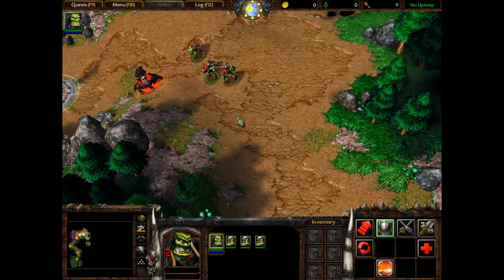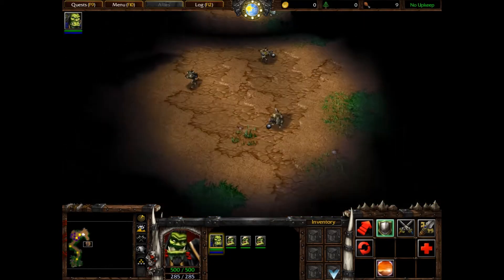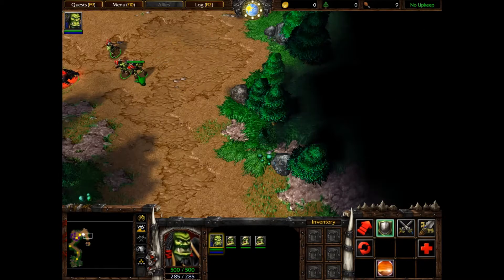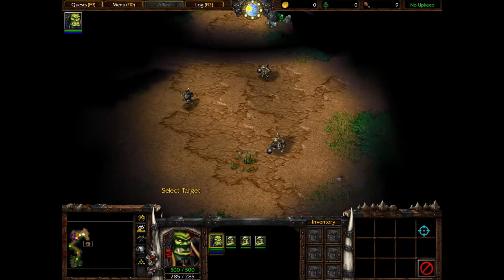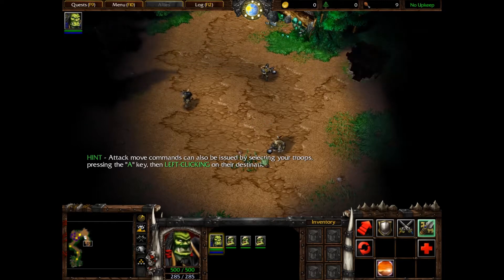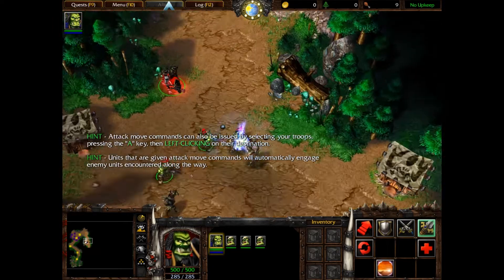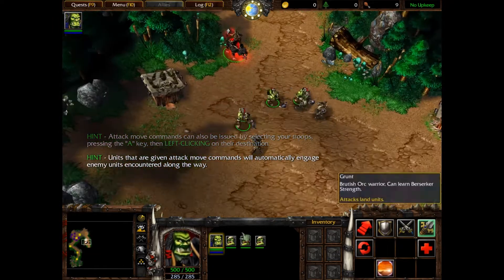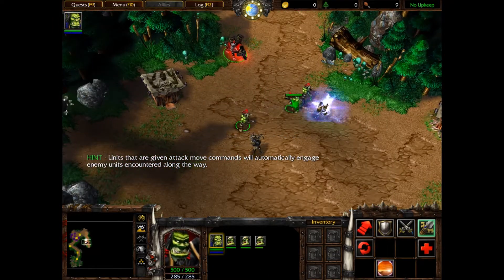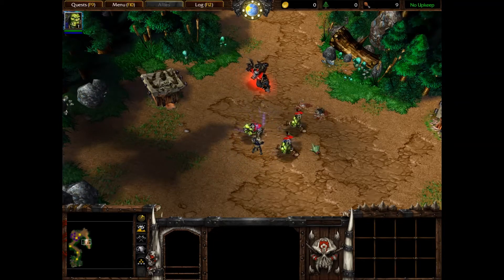This was only a scout, but the gnoll's camp lies just ahead. Order your troops to perform an aggressive attack move into the enemy encampment. To do this, select all of your troops, click the attack button, and then left click on the ground in the middle of the gnoll camp. Go! Die, gnoll! Kill him! One down. The guys are actually pretty strong - they're tanky as hell. Attack him, die, kill him! Good job.